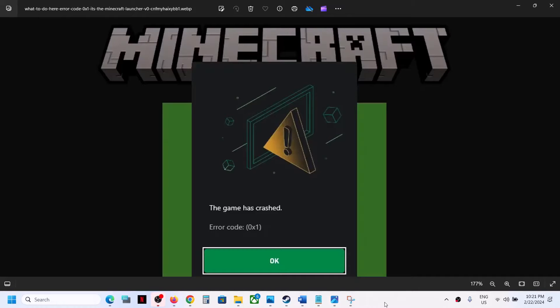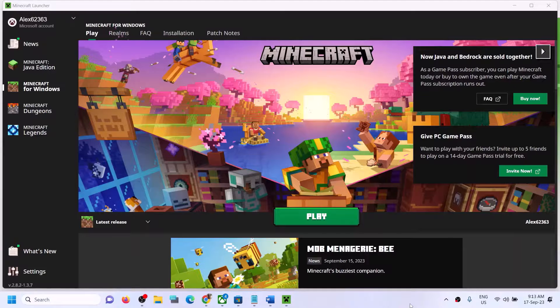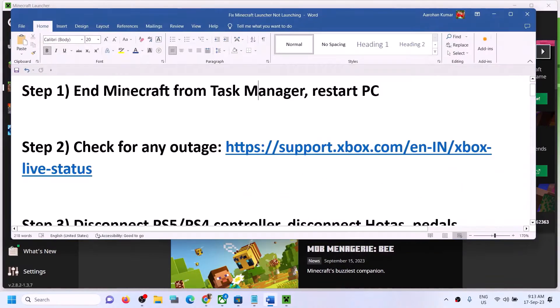Hello guys, welcome to my channel. Whenever you try to launch Minecraft launcher or the Minecraft game and you are receiving this error which says 'the game has crashed' with error code 0x1 on a Windows computer, please follow the steps shown in this video.